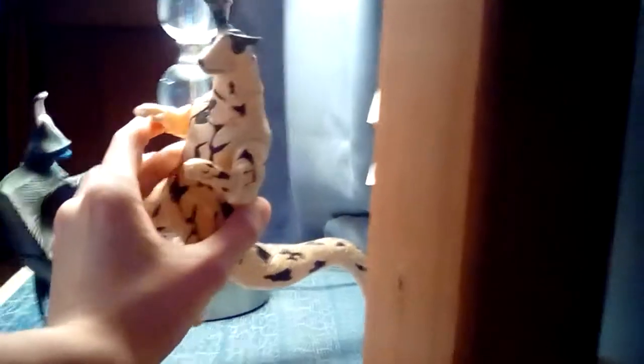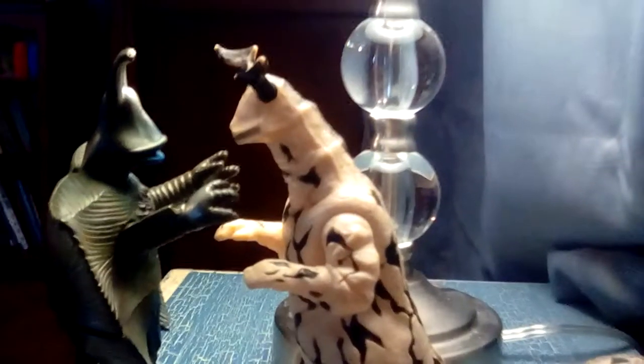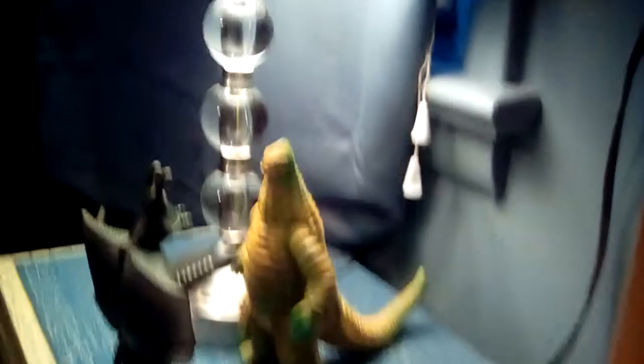And now let's size him up with a fellow Ultra Seven monster — Eleking. Horn to eye stalk — I say that because Eleking doesn't even have eyes. This is also good. Now let's size him up with Red King. This is also pretty good. Red King is actually taller, but since Red King is actually taller than most of my figures, it's okay.